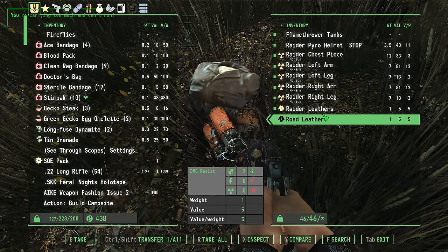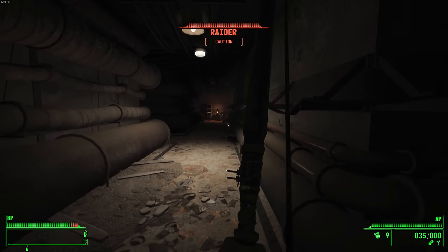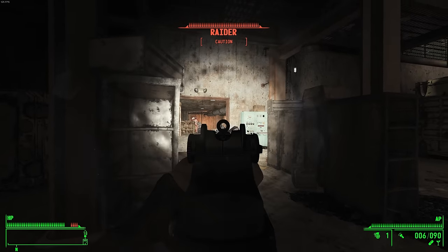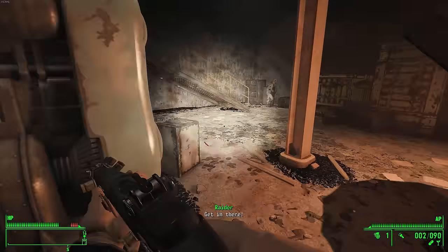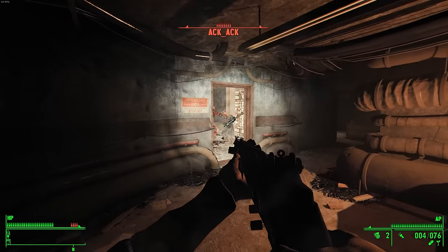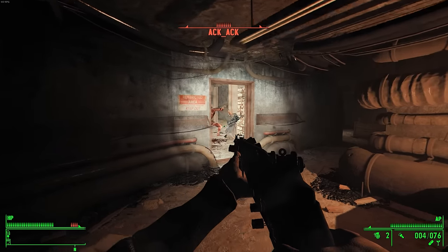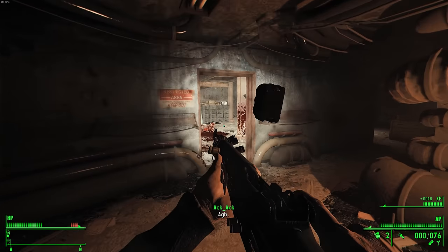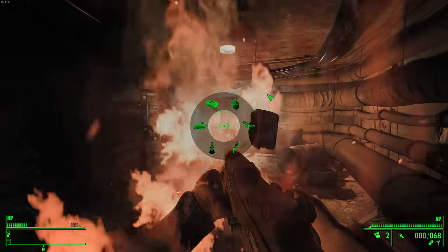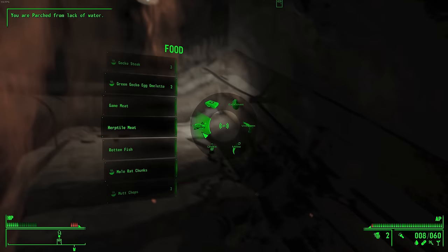I easily took out the raiders guarding the outside, including a raider pyro who had a pristine M2 flamethrower along with plenty of fuel — it would later prove to be the perfect weapon to take out ghoul hordes. I then snuck into the satellite station and began picking off the raiders inside. I had to be careful because the raider boss was armed with a minigun and could kill me in milliseconds. Thankfully, my bad aim paid off — a raider I'd just killed without a headshot had transformed into a licker, distracting the boss enough for me to get some free shots. Right after that, a raider pyro rounded the corner and nearly burnt me to a crisp, but I killed him just in time and survived with a sliver of health.